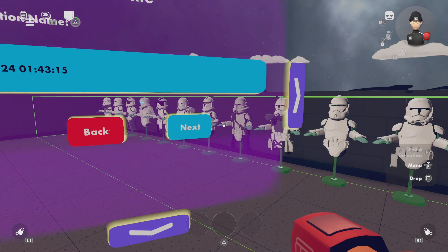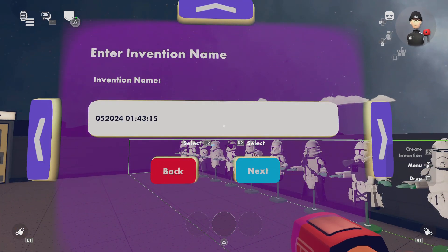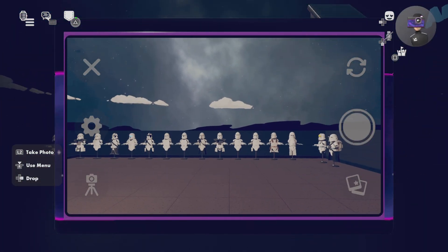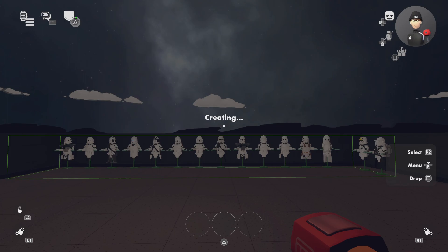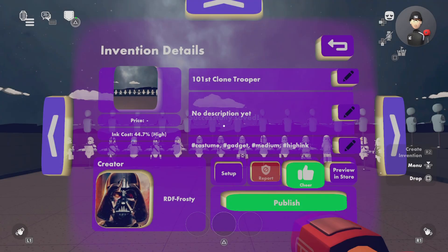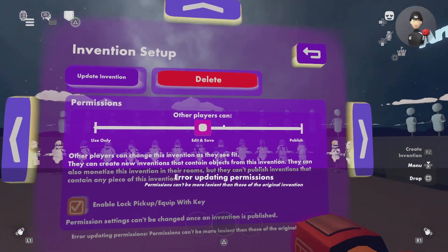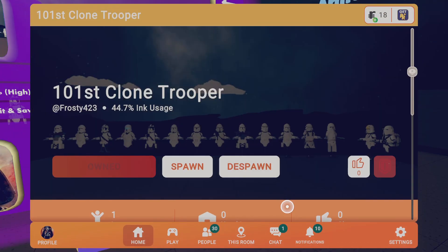Now once you've made this invention, click Next — there will be a warning, skip over that. Here you want to give the invention a name. I'm going to put '101st Clone Trooper.' Once you're done naming it, make sure to take an invention picture. That way you'll get it successfully saved.